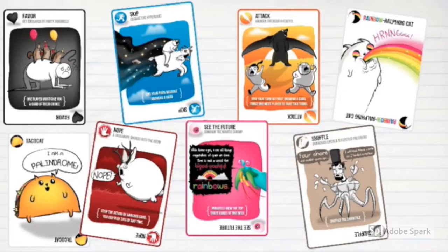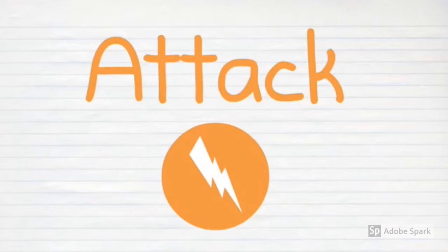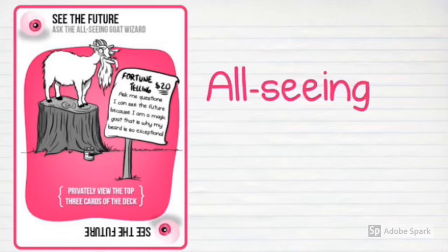In addition, there are various action cards which can be used to move, mitigate, and avoid the kittens throughout the game, such as skipping your turn by wearing a portable cheetah butt, attacking other players by deploying the thousand-year back hair, picking cards in the draw pile by rubbing the belly of a pigicorn, or seeking out the wisdom of an all-seeing goat wizard.